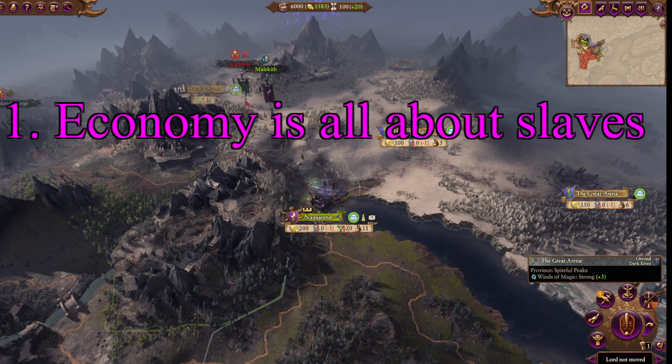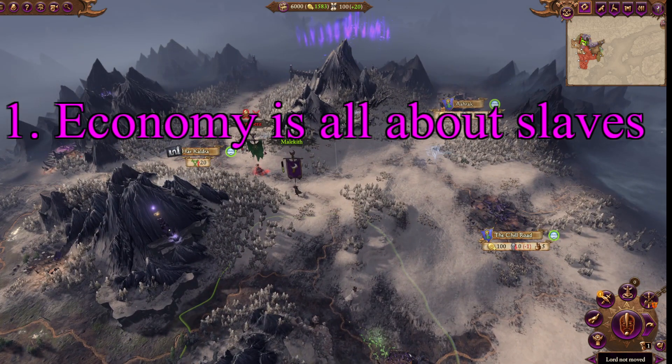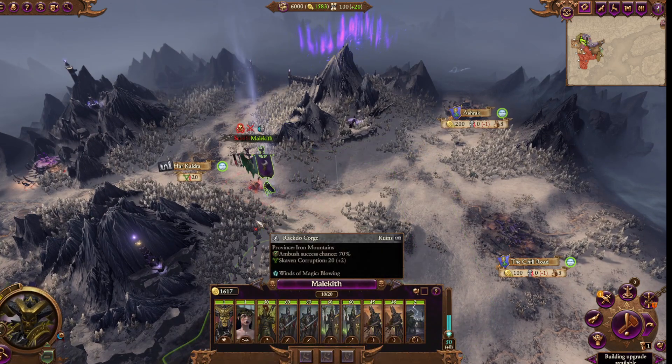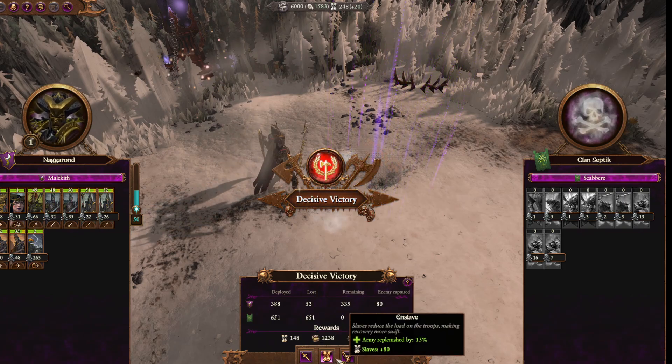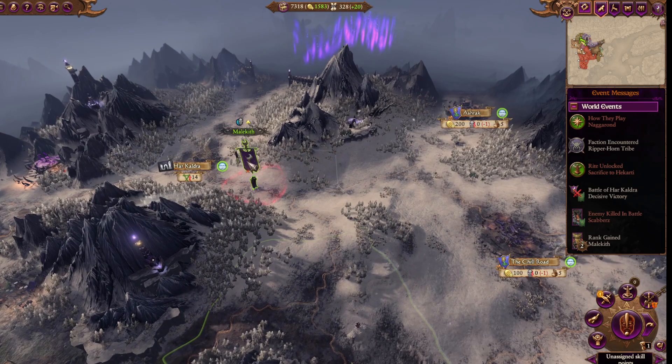Tip number one. Their economy is all about slaves, and if you've played them at all, you will know this. However, it bears mentioning again that there are a variety of ways to get slaves. The most common one is through winning a battle and enslaving troops, as well as sacking settlements.